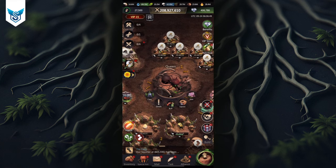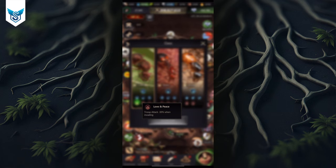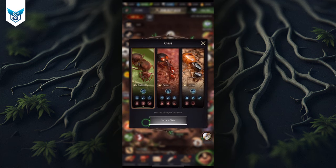Now let's talk about the cons of the cultivator class. You can see troop attack minus 30 when invading, troop defense minus 30 when invading, and march speed minus 30%. So you probably realize that the cultivator class isn't meant for fighting — it has a lot of debuffs, and that's where the raider class comes in.